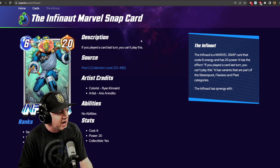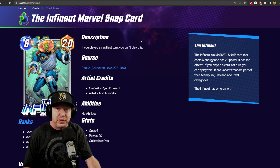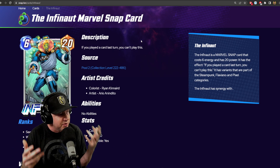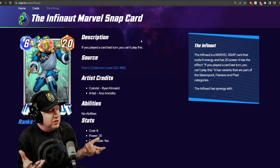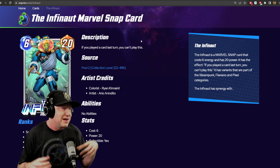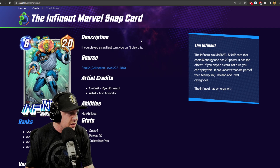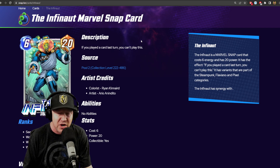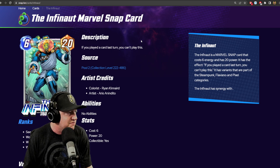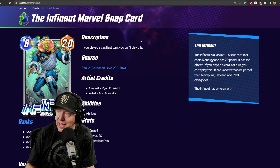Next on the list is Infonaut. Infonaut cannot be played if you played the turn before. The typical strategy is to play Sunspot, not play Turn 5, and then play Infonaut on Turn 6 for 20 points — the highest power card in the game. There are a lot of other cards that look to take advantage of Infonaut's raw power, and we'll look at decks that do that.